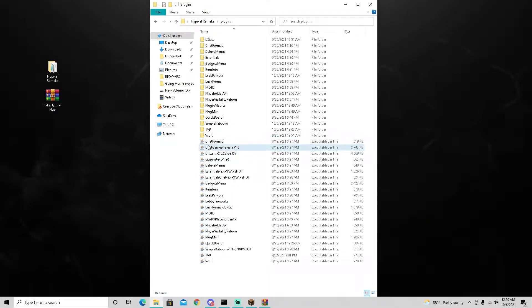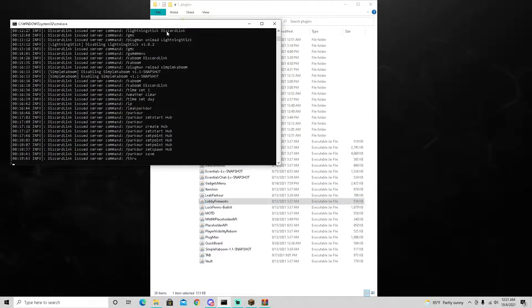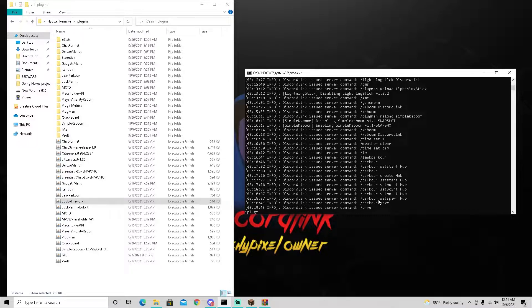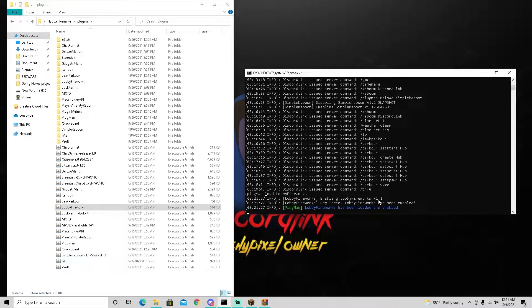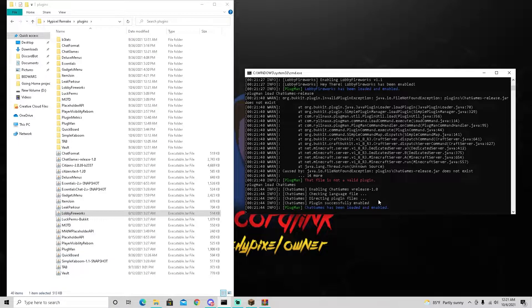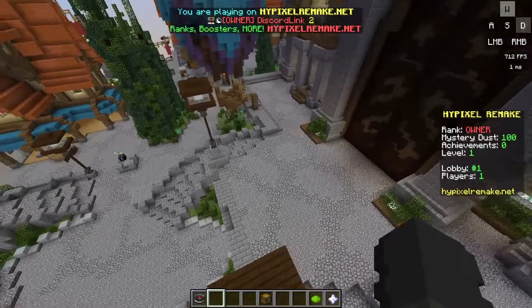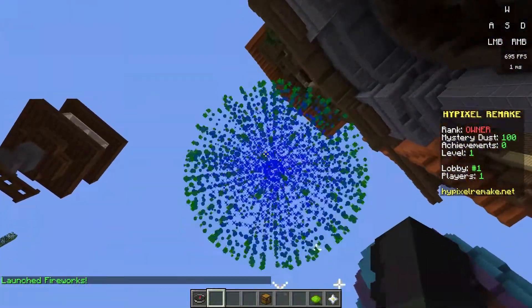I just added a lot of plugins: I added ChatGames, I added Citizens and CitizensText, and I also added LobbyFireworks. Go ahead and add all these plugins from the description. In the console, do plug-in load LobbyFireworks - this is basically when a ranked player does slash fw or slash firework to shoot off a firework. Then plug-in load ChatGames. Let's do plug-in load Citizens. And plug-in load CitizensText. Back on the server, let's see if slash fw works - boom, launched fireworks, and there it goes just like Hypixel.